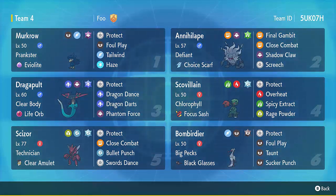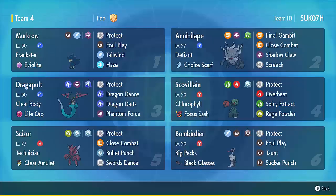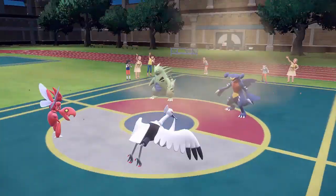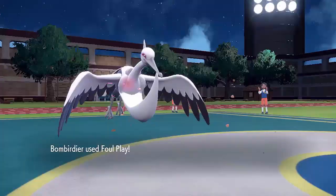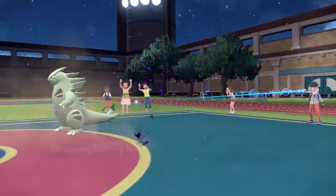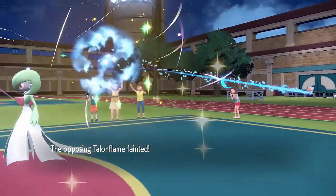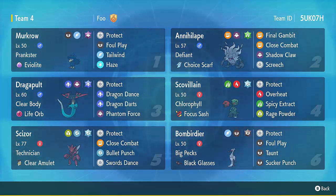The next Pokémon — I wanted a Clear Amulet user because Clear Amulet will prevent the stat drops from Spicy Extract. So Sizzlipede with the Clear Amulet is great — it means I can Spicy Extract it, it can ignore Intimidate, and it really helps with the Fairy matchups which otherwise would be a bit of a problem with all the Dark types and Dragon types on the team. I decided to add Braviary for two reasons: it gives me another Foul Play user — I have four move slot syndrome on Murkrow — and Braviary gives me some other options. I've got Black Glasses on there so it's a slightly more offensive option, and it has Big Pecs which means its Defense can't be dropped, so it's another combination with Spicy Extract. You can Spicy Extract into Braviary for some really powerful Sucker Punch setup. And I just really like Shiny Braviary — it's such a classy Shiny.